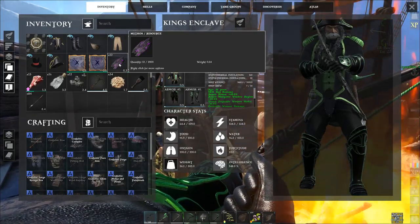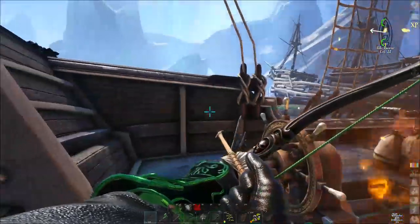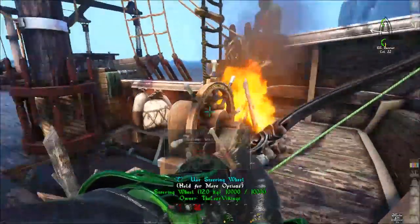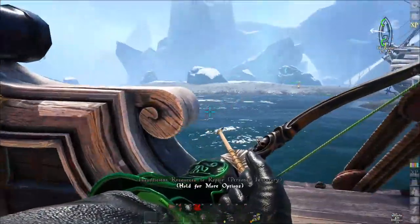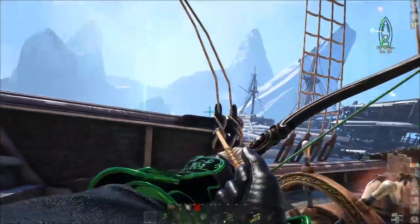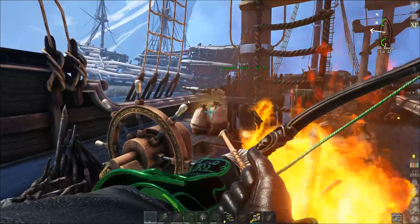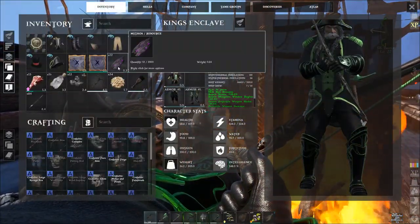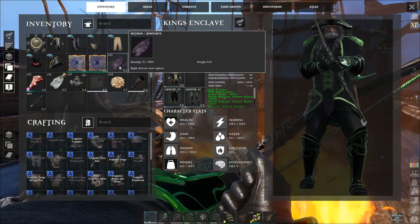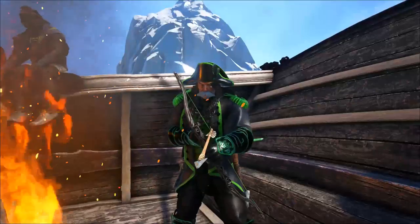So that's how we get Mythos in Atlas — just find an island with Yetis. This is a private server, not a private island, so I don't think this is the same as the official ones. But find a cold island and look for Yetis, and they will drop Mythos. Hope you guys enjoyed! Please leave a like if you enjoyed it, leave a dislike if you didn't, subscribe for more, and I'll see you guys in the next one.